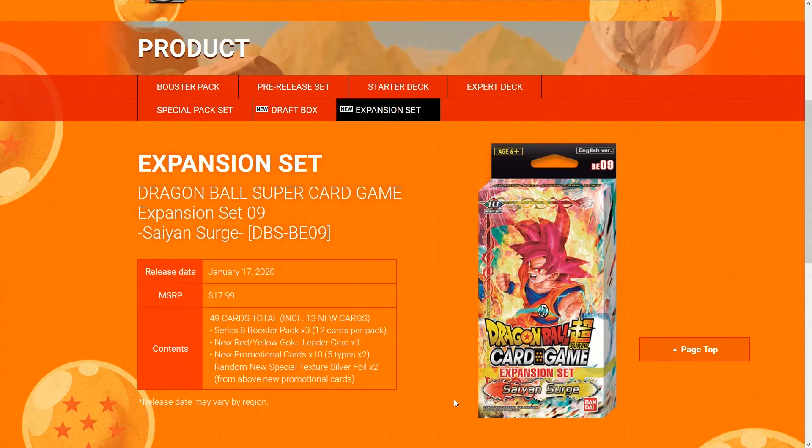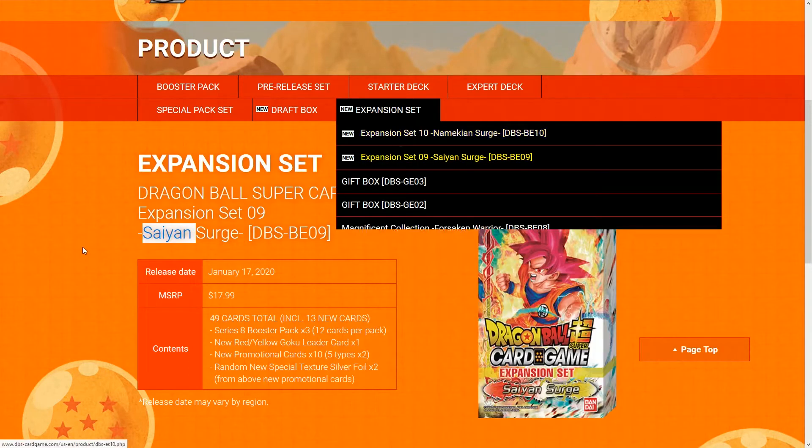Hey guys, welcome back to the SensorPop channel. Today we're gonna take a look at the new expansion set that has been reviewed by Bandai. The release date is gonna be January 17th, which is about a month from now, selling at the MSRP of $17.99. There's gonna be two expansion sets: the Saiyan Search and the Namekian Search.